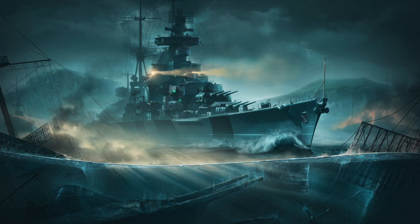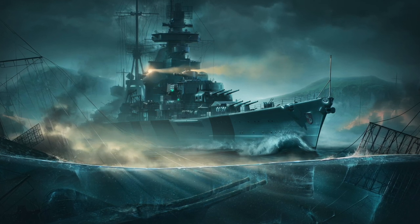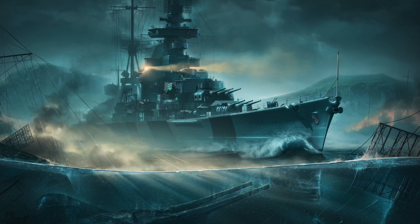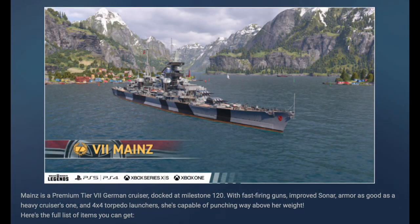This ship looks extraordinarily amazing — it's a long time since I've been this excited about a cruiser, probably all the way back to Otago. If you bought Weimar last month, you'll know pretty much what to expect: this is pretty much a Hipper with Weimar guns on top — fast-firing guns, improved sonar, hopefully the same one as Hipper has. It says armor as good as a heavy cruiser's, which doesn't say Hipper or Prince Eugen level, which is kind of a letdown, but I guess if it had that armor it would be too powerful. We'll wait and see.